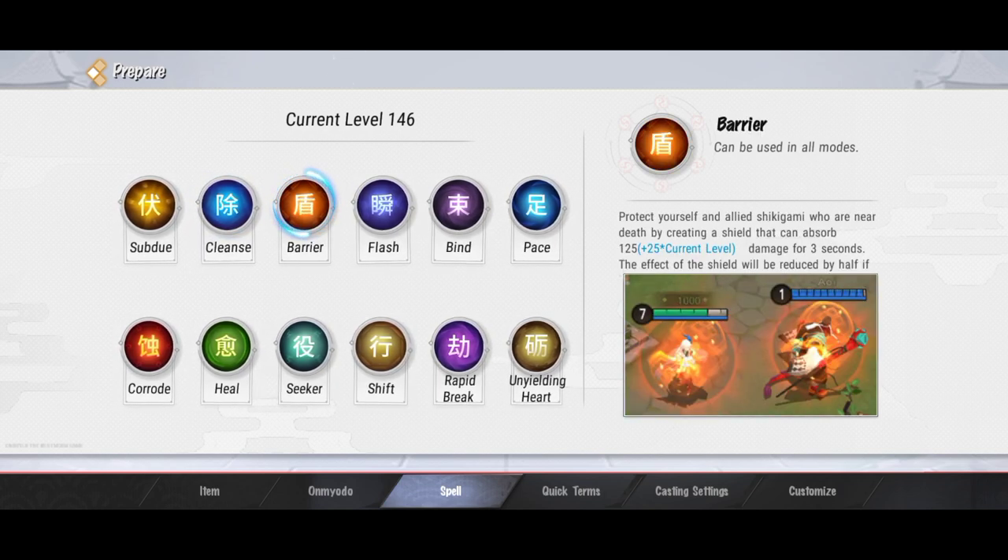Fungsinya spell ini dia ngasih armor untuk diri sendiri sama untuk teman kalian yang ada di dekat kalian. Biasanya spell ini dipakai sama support, dan menurutku support wajib sih pakai spell ini, soalnya biar bisa bener-bener ngelindungin MM-nya ya, sama nge-carry tim juga. Menurutku wajib sih spell ini untuk support.